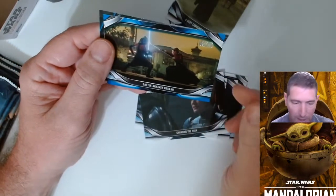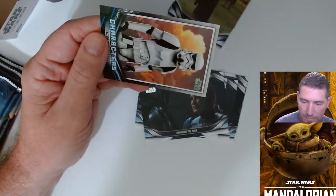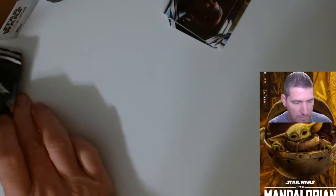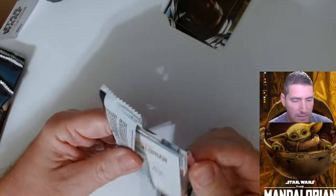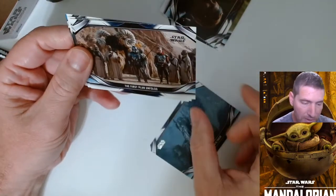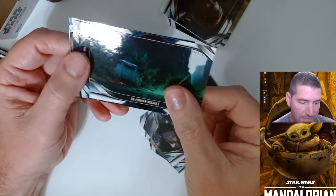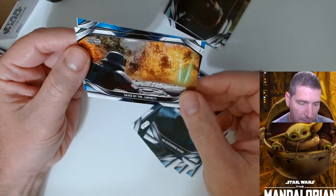We got a blue — so we got a purple parallel in the first one and now a blue. Neither one numbered. And we got our characters — Stormtrooper. I wonder what the print run was on these things. I thought they were gonna go all in and print a gazillion of these, but I don't think they really did, at least not relative to the demand. Because I did order more and got cut.